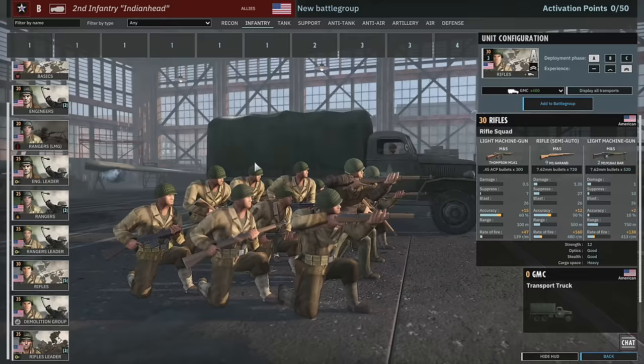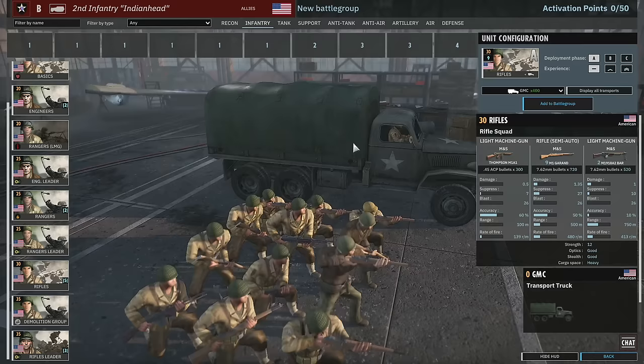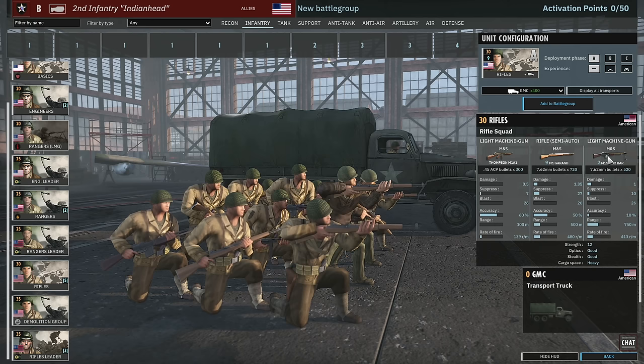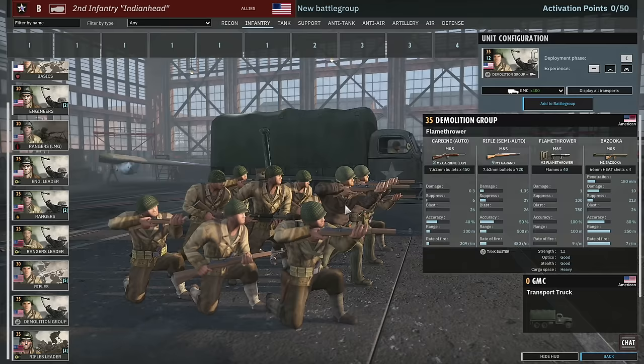Then we have the standard rifle squads. These rifle squads have two machine guns — they're like Straki DP on steroids, assuming the BAR is actually decent. I'm not entirely sure how good this is because the squads in the 3rd US have the BAR as well, but in this case they have two plus the M1 Garands. I think at mid-range these could be really scary. The infantry in general in this division is looking really strong.